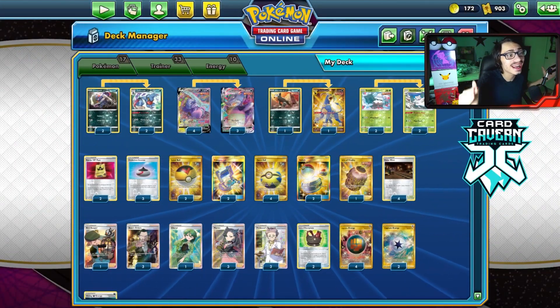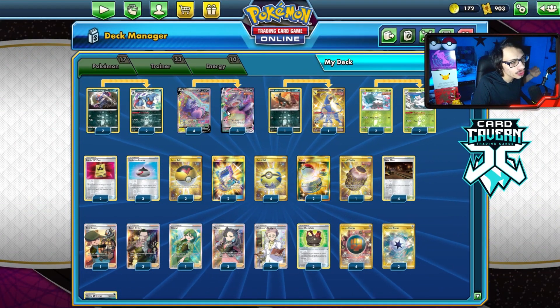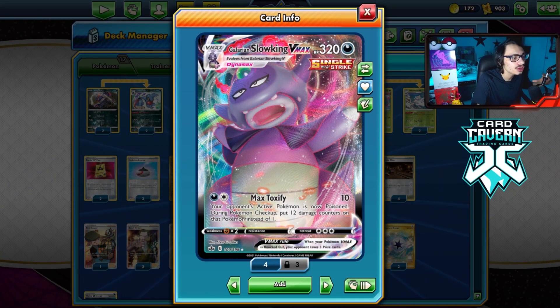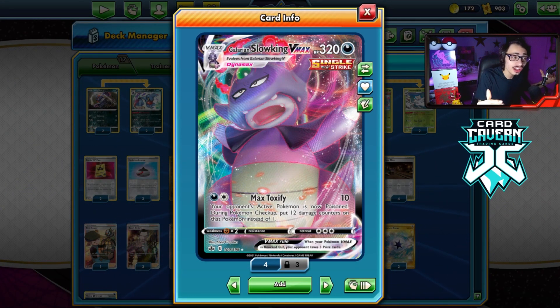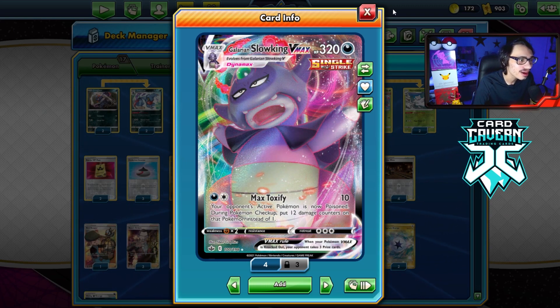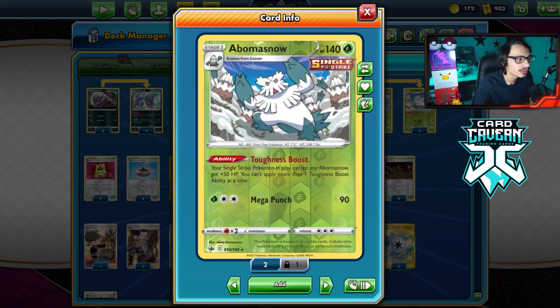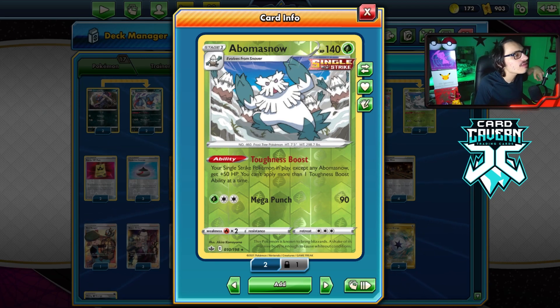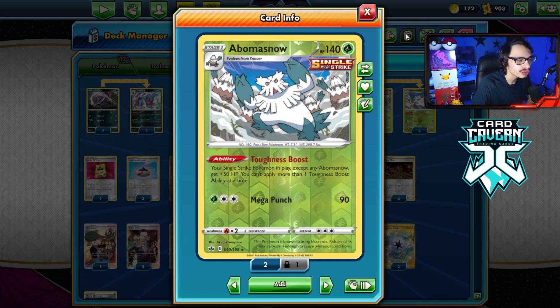Yo guys, welcome back to your buddy PDC Joe Fusion Strike video. Today we're going to be looking at my Galarian Slowking VMAX deck. This deck allows you to have basically 400 HP on your Galarian Slowking when we combine it with Abomasnow. Abomasnow allows all of your Single Strike Pokemon in play, except for Abomasnow, to have plus 50 HP, which is really bonkers.